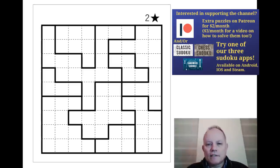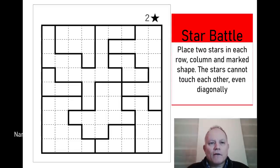The rules are that we're placing two stars in every row, column, and marked shape, and the stars can never touch each other even diagonally. I'm going to have a go at this — you can try it on this software, very grateful to pzv.jp for creating it. I've loaded the link below the video. It seems to be a left click for putting a star in a cell and a right click for saying it can't have a star in it.